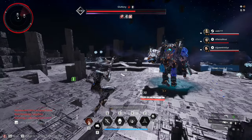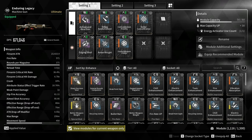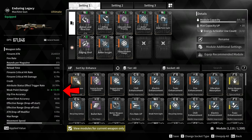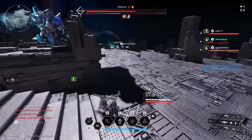I also added Expand Weapon Charge, which increases the rounds per magazine by 49%, raising the base magazine from 115 to 171 bullets. I also added Weak Point Sight, which increases weak point damage by 35%. The base weak point damage of this weapon is 1 times, so adding the module increases it to 1.35 times — not a huge number on paper, but one of the best modules for increasing the weapon's overall damage output.